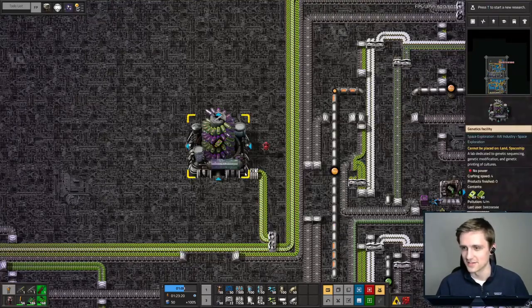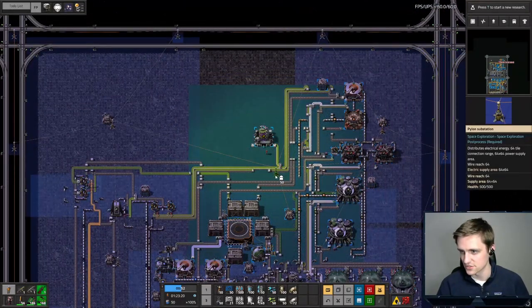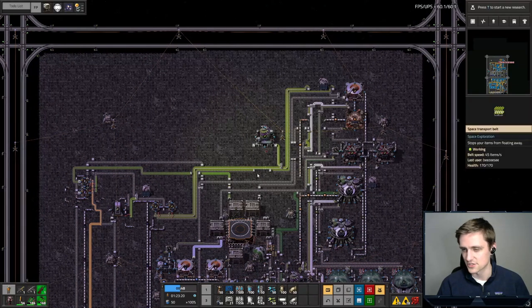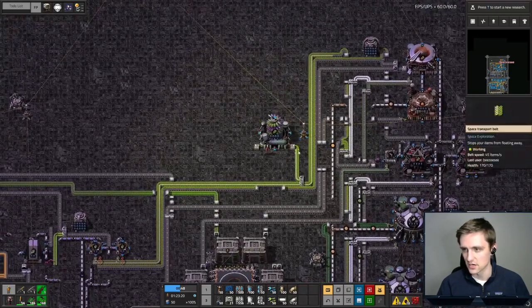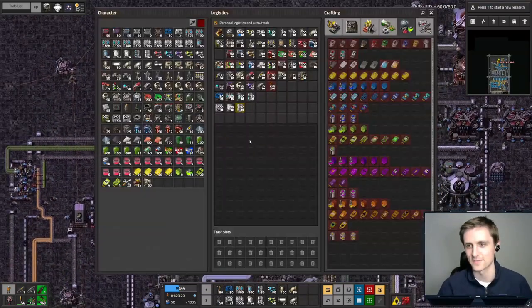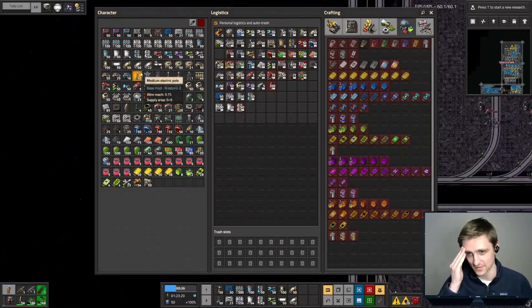And that's literally all we need to do — we'll output it over here. We do need to power it up, which we can do like this, and that should be plenty. That's our genetic data. Now I do have to make another one of these. Let's fly down there and do that once more — I don't know why I didn't have another one ready.